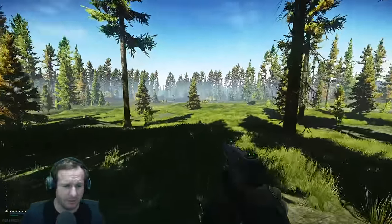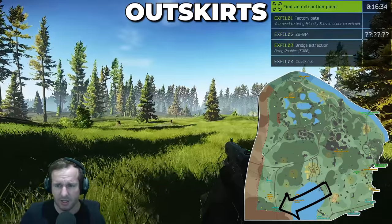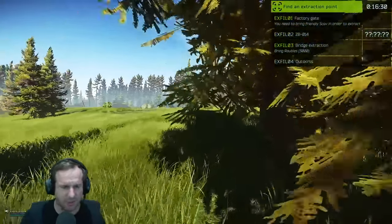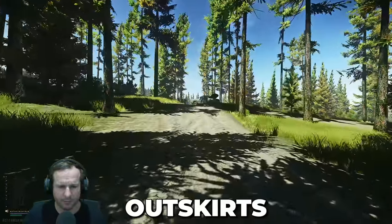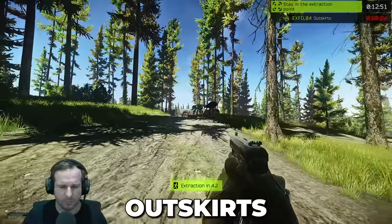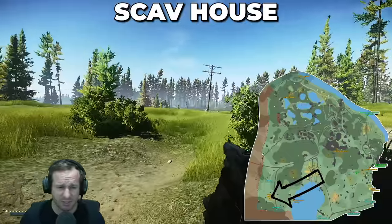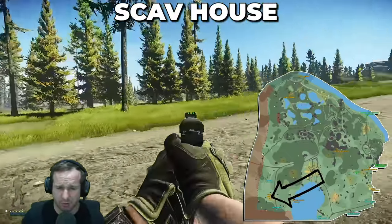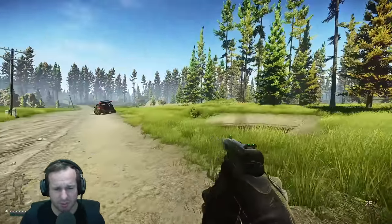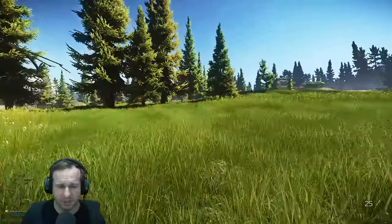For this side of the map, this is the outskirts — this is where my extract is for this spawn. Outskirts is pretty much: you follow the road down the center, you'll see a utility vehicle down the end, and you just need to be standing near that ute to extract. It's commonly called scav house. Scavs spawn all the way along the western side of this road and sometimes down by the rocks. There are also a lot of player spawns along this side, so be wary of that.